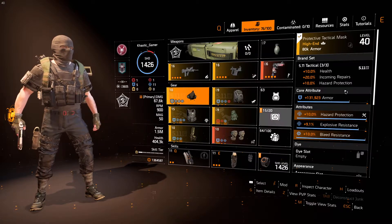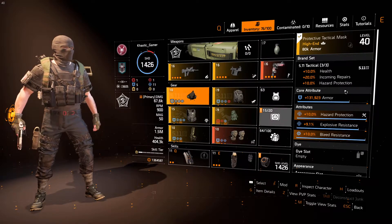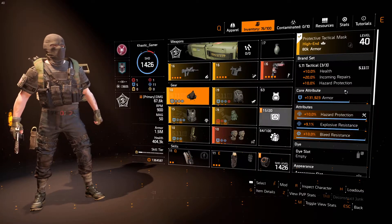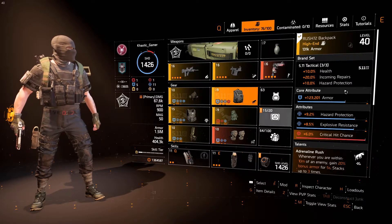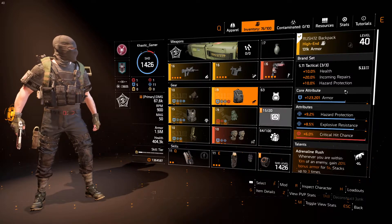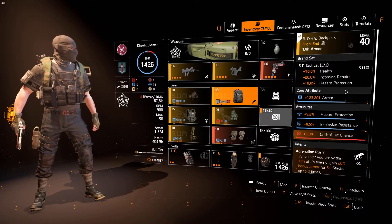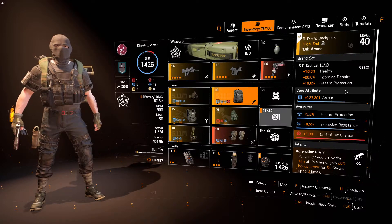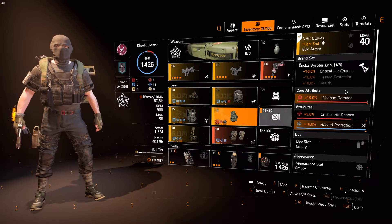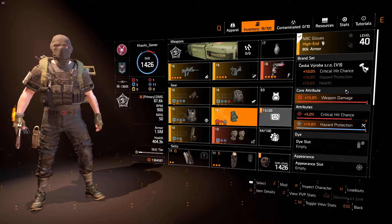Moving on to the Mask, I'm running a 5.11 Mask. I run three 5.11 gear items to give me the Hazard Protection. The ideal rolls on this are all Hazard Protection and Explosive Resistance, plus as high armor as possible. On the Backpack it's 5.11 armor as well, with Hazard Protection and Explosive Resistance. The mod I've got on the 5.11 Backpack is a Crit Chance mod, just to raise the crit chance a bit higher when I'm using the FAMAS. You can run whatever mods you feel are best — use this as a template and make your playstyle around it. My gloves are Siaska, just to give me extra Crit Chance. I've got Hazard Protection; I would love Explosive Resistance instead of Crit Chance there, but I'm working with what I've got.